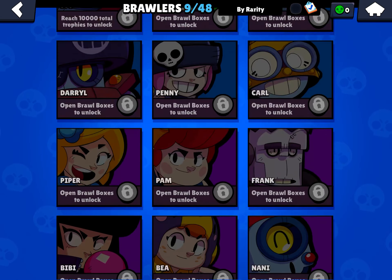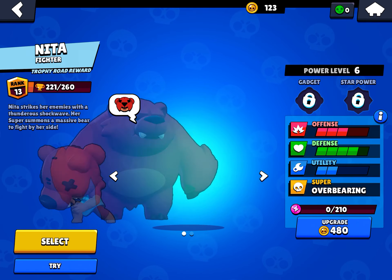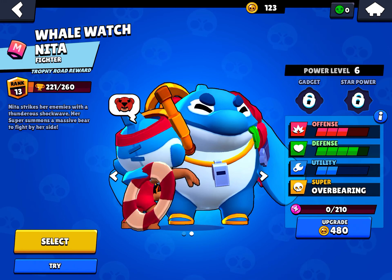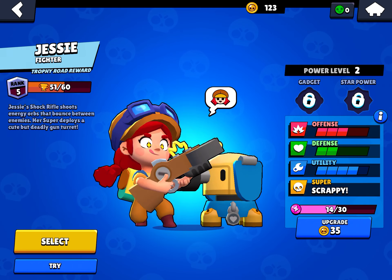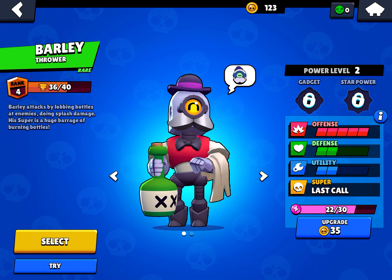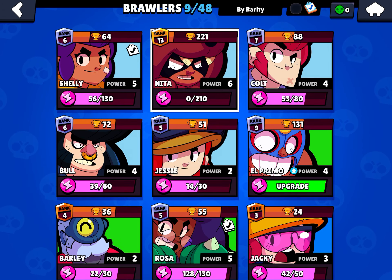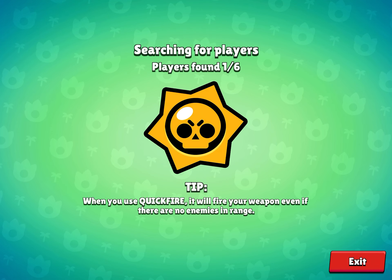These are everything that I have — all the brawlers I have, and this guy I have a different skin for. I want so many skins and they're so good. Look at this Nina — this one looks sick. I also have Jesse, she controls the map in some games. I had to buy 29 gems to get Barley. And I'm gonna still play Nina because that's what we're reviewing.